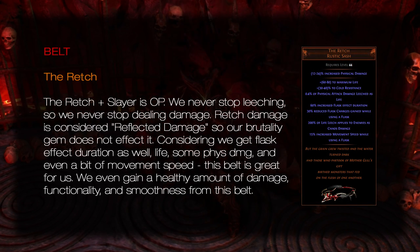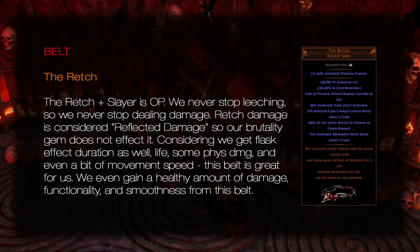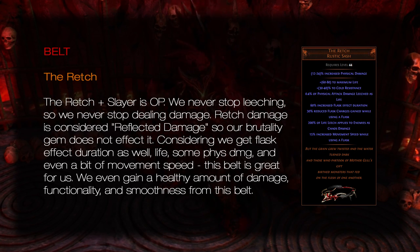Belt: The Wurm's Molt. The Wurm's Molt plus Slayer is overpowered. We never stop leeching, so we never stop dealing damage. Wurm's damage is considered reflected damage, so our Brutality gem does not affect it. Considering we get flask effect duration as well, life, some physical damage, and even a bit of movement speed, this belt is great for us. We even gain a healthy amount of damage functionality and smoothness from this belt.